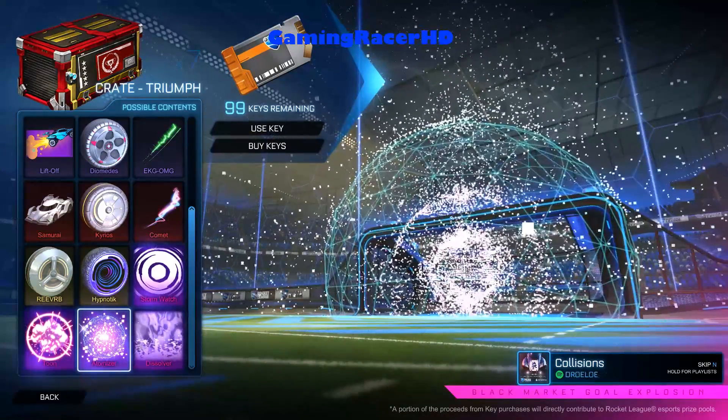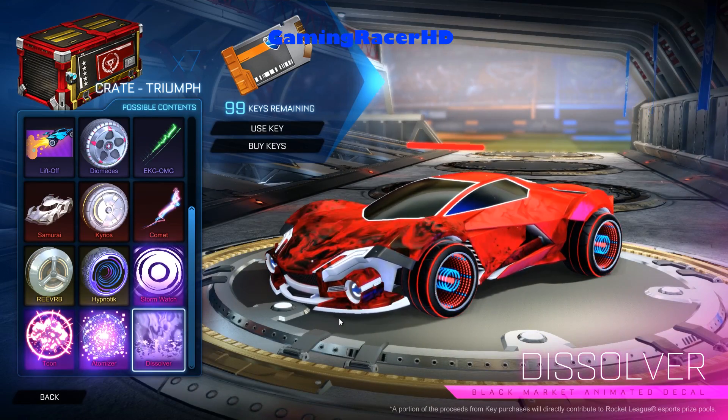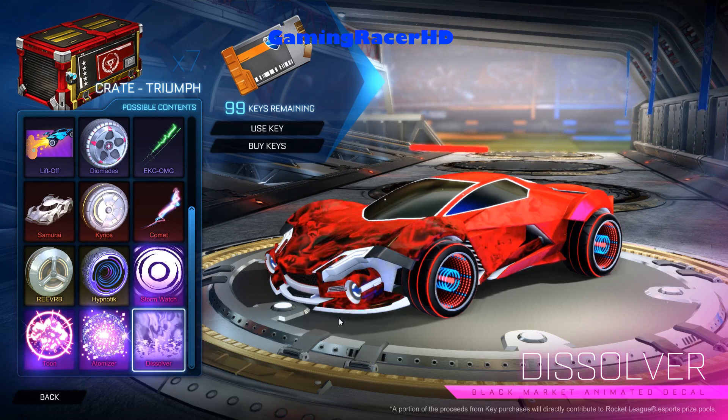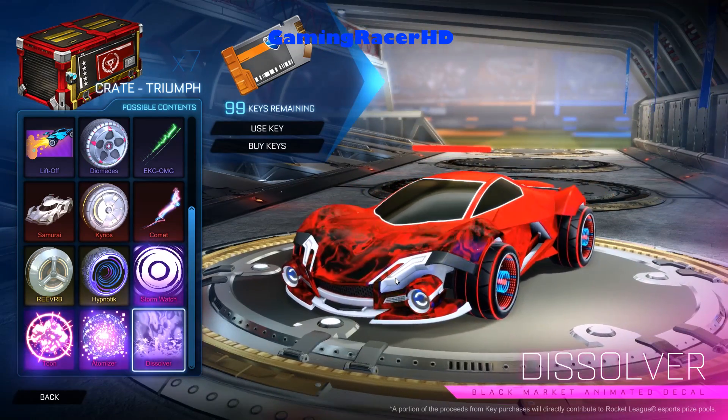And probably the worst thing in the crate is the Dissolver — let's be honest guys, it's disgusting. Look at this man, it just looks awful. You can probably just throw it away. If I get this I'll just give it away. It looks awful on the Werewolf, it looks so bad.